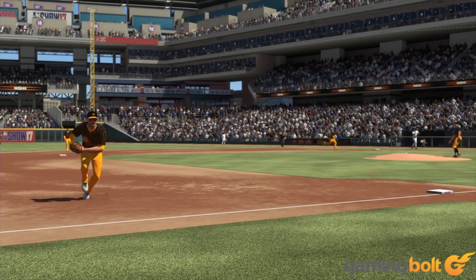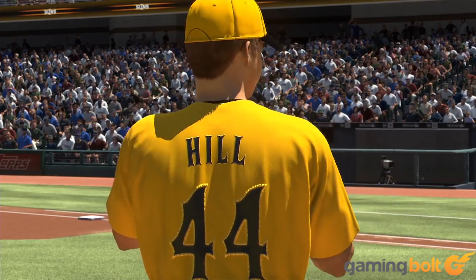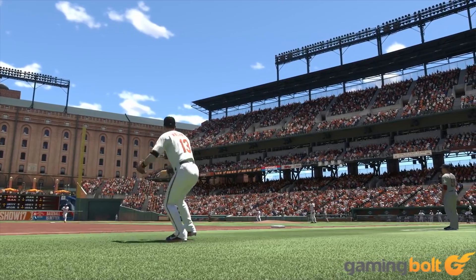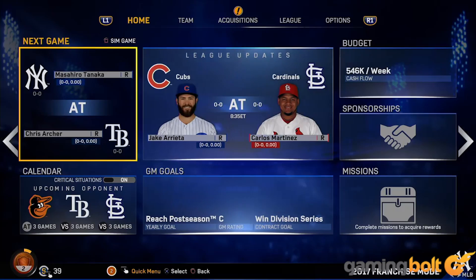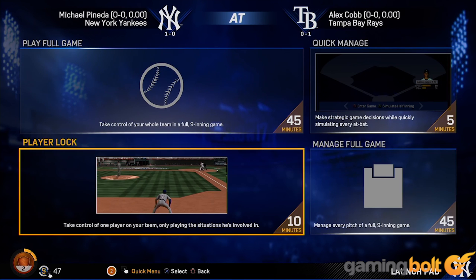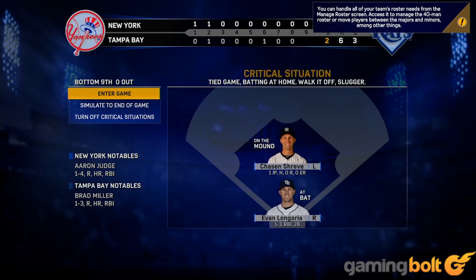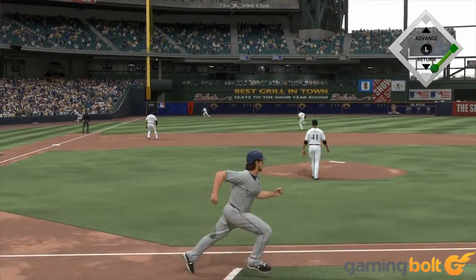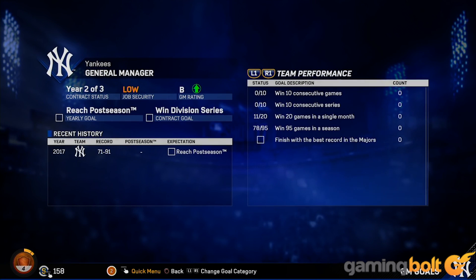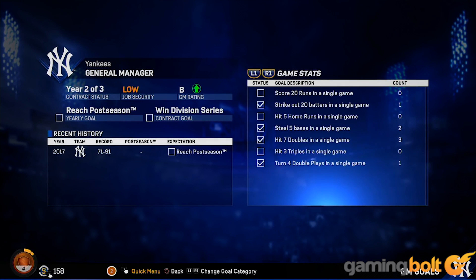Once you're done with the story mode, it's time to jump into the game's fantastic franchise mode. Featuring a brand new system called Critical Situations, players will be allowed to simulate almost every aspect of the game, including no-hit bids and other game-winning predicaments, with the exception of late innings and individual milestones. Furthermore, the game allows you to play in player-lock mode, meaning you can play the entire season in this mode. There is also the Quick Manage option that lets you take field-level decisions, such as hit and run, or take partial control of a game.